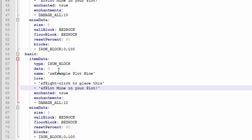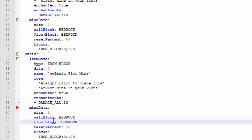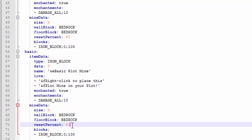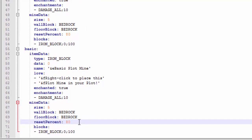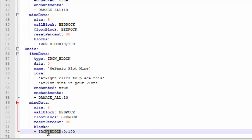You can also change what block represents the plot mine, the enchantments on it, and the lore that comes with the block. Let me change the name to 'Basic Plot Mine'. Then configure the mine data: the wall block was bedrock, the floor block was bedrock, the reset percent — when 80% is mined the mine resets — and the size is 5 blocks apart.